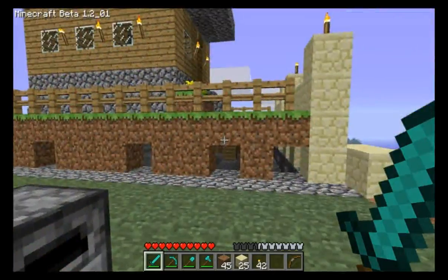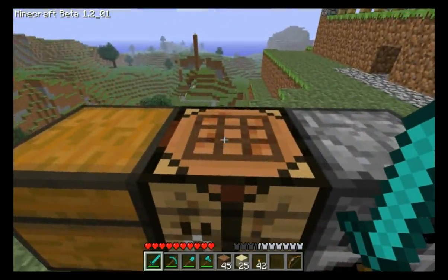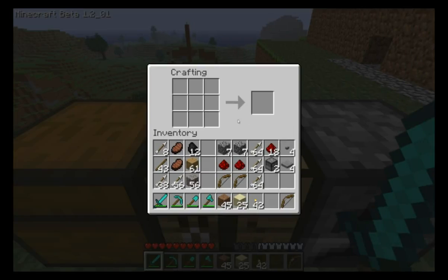Let's go make a dispenser. For a dispenser, you need cobble, redstone, and a bow. Take your cobble, place it around the outside, redstone in the bottom, bow in the center, and you've got a dispenser. I'm going to go ahead and make two of these — I've already got two made up, but I'm going to need four total.